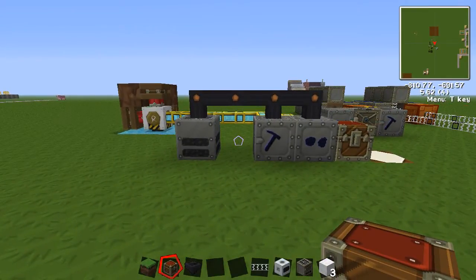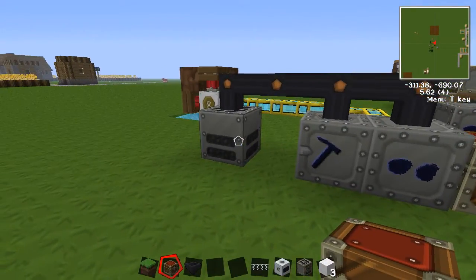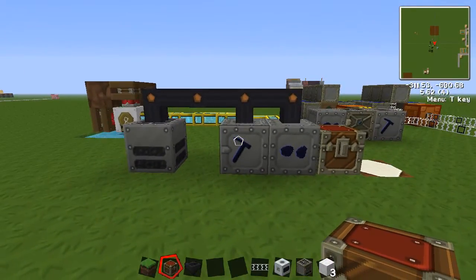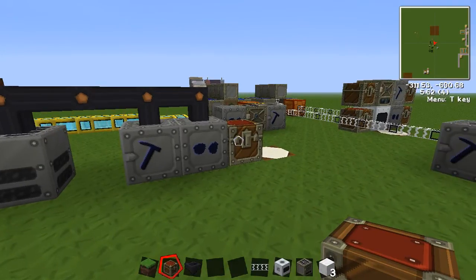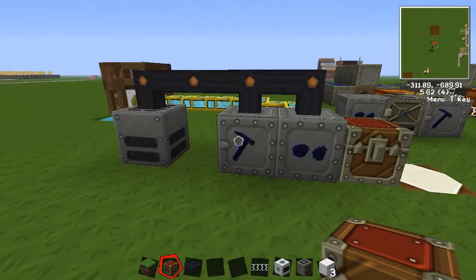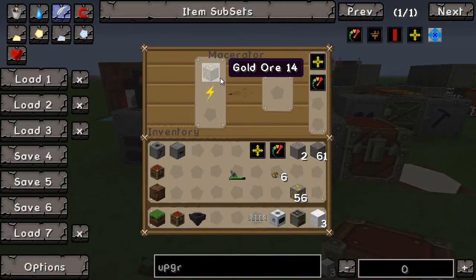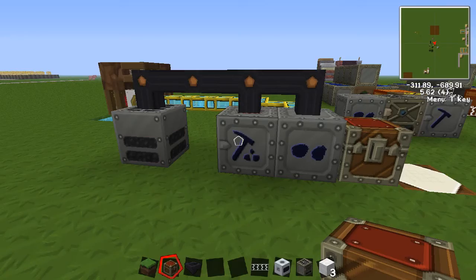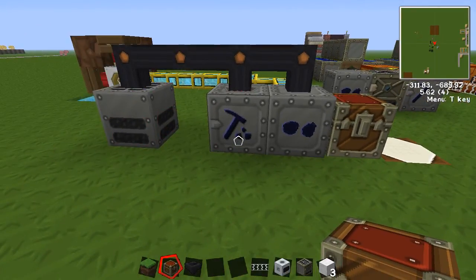Here's a real basic setup you can run. We've got the geothermal giving us some power, the macerator, the ore washer, and the chest right there. In its basic form, the way the mechanics work — the way Minecraft checks its mechanics — is each side of a block in the world is assigned an integer.